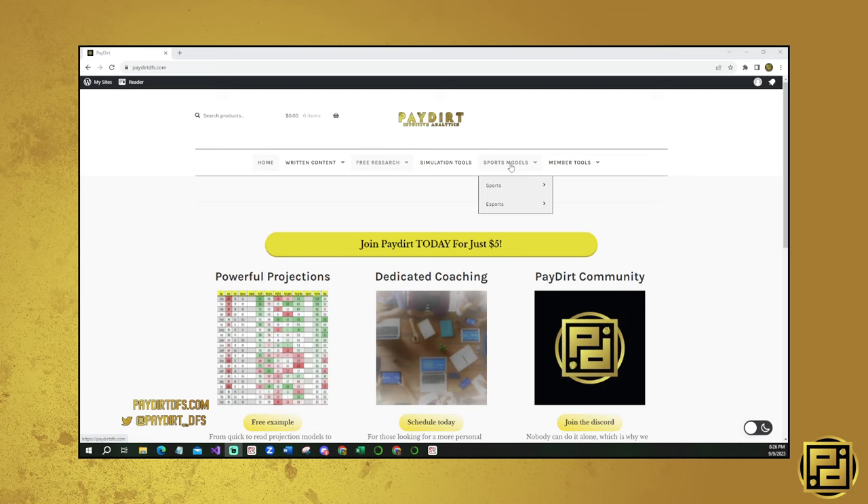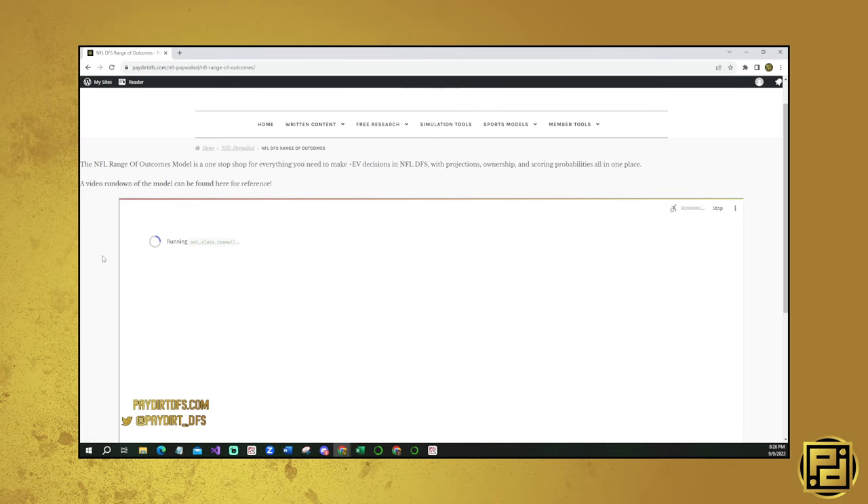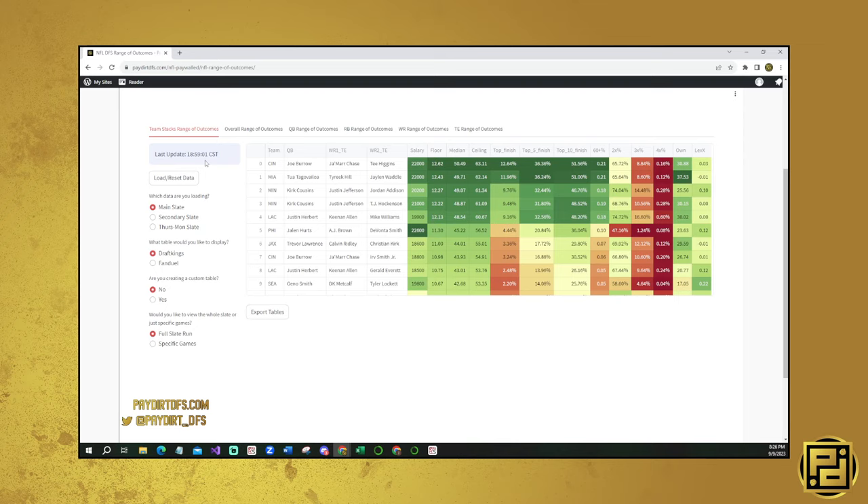First we go to the site, and I'll do a close-up screen. The first thing we're going to do is go over to the NFL Main Range of Outcomes. This is where you're going to start every single slate.